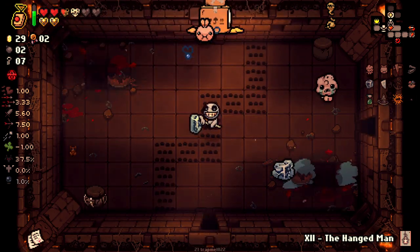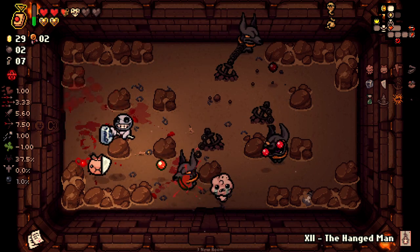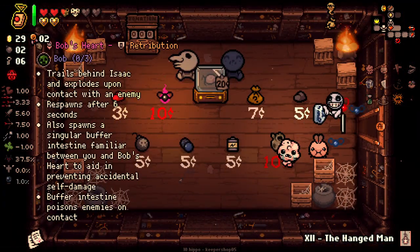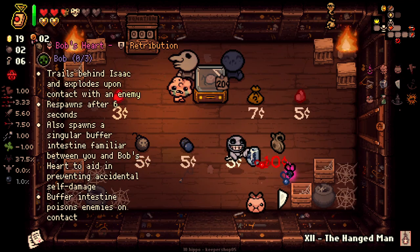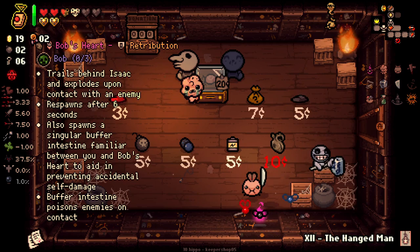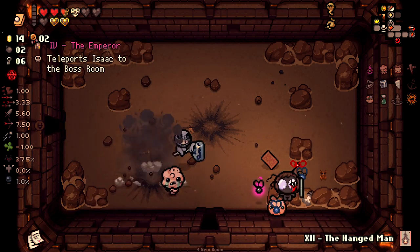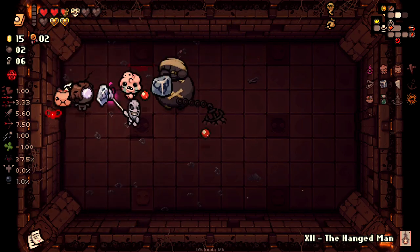I should not have walked into that TNT there. It broke again — I'm not quite sure what it is that's causing this. I seem to not be able to take damage when I'm in this mode though. We'll end the usage of our cardboard soldier when we can. We get Scyfly on the cheap here — we'll definitely take that. And we also get: trails behind Isaac and explodes on contact with enemies, respawns after six seconds. Also spawns a singular buffer intestine familiar between yours and Bob's heart, aiding and preventing accidents of self-damage. It sounds risky as fuck, so I'm not gonna take it. Let's just end our box thing right now, because for some reason it keeps breaking. Scyfly here — huge help as well.